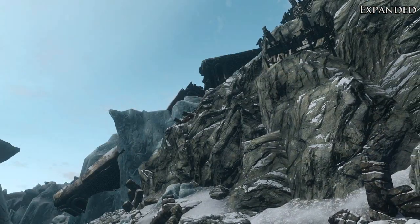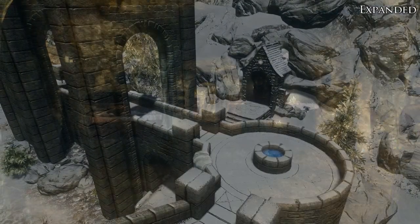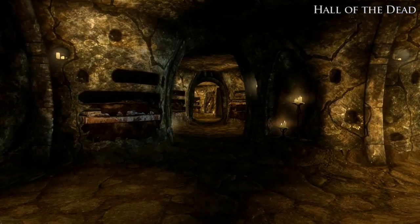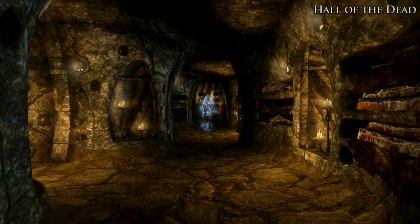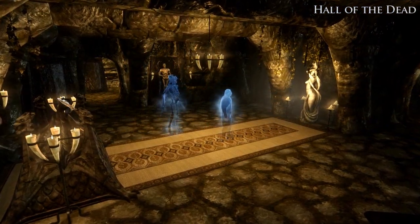The Hall of the Dead and the Entombed Ruins are two new locations added for you to explore. Inside you'll find enemies, restless ghosts, plenty of loot, a maze, and more. You'll also find a variety of different notes and journals that outline different people's perspectives of the Great Collapse.